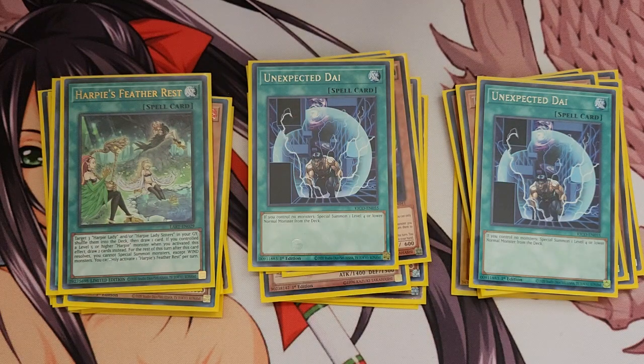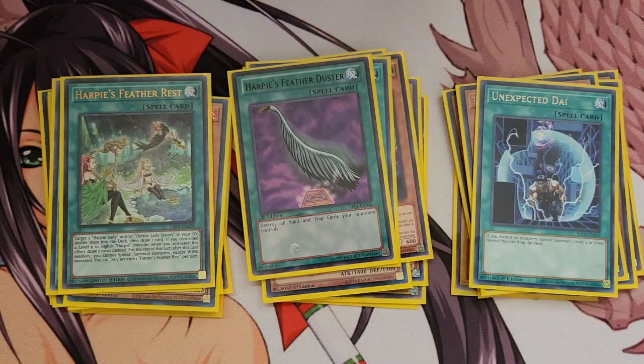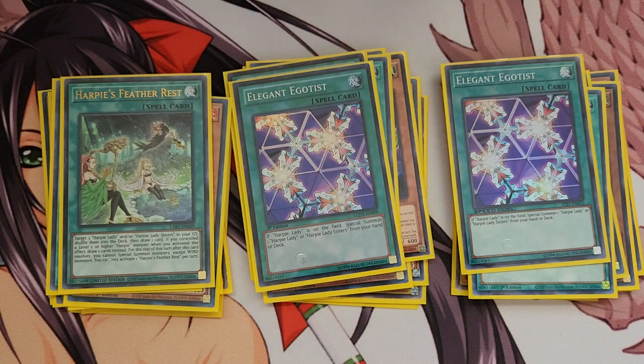I'm also running Hysteric Feather Rest — it's like a Pot of Avarice but for Harpy Ladies. You return some Harpy monsters from the grave to your deck and draw a card. If you have a level five or higher Harpy monster, you can draw two instead — but because I'm not running Sister or Baby Dragon right now, I mostly just draw one card. Also running Harpy Feather Duster because it's a staple, and two Elegant Egotist.